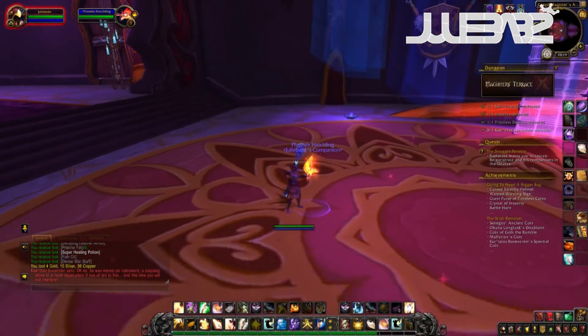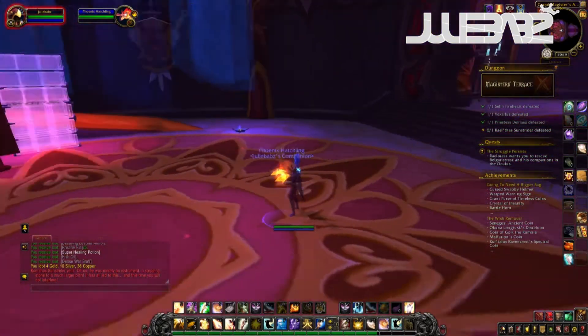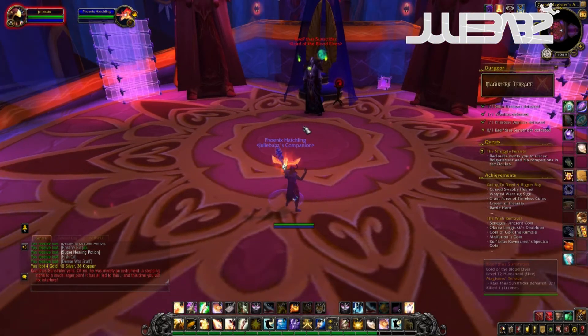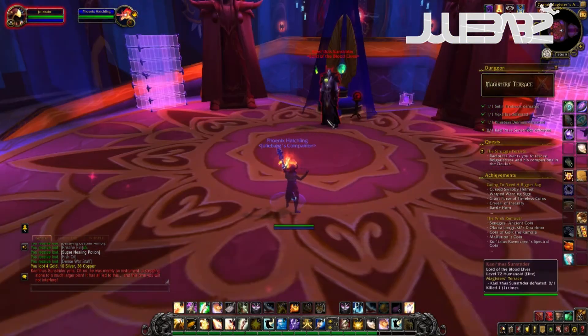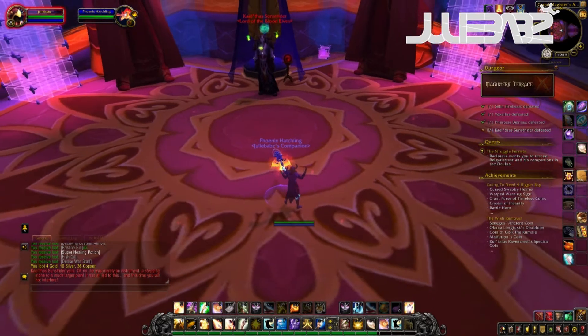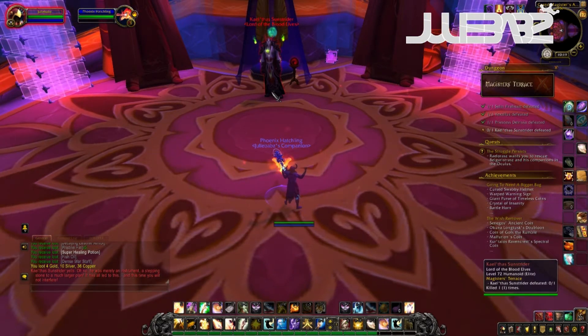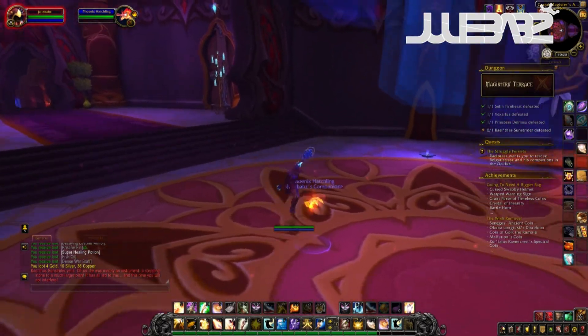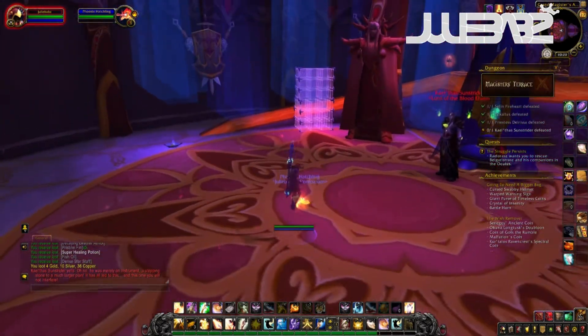So we're now at the last boss. This is the guy who drops this beautiful pet, the Phoenix Hatchling. There are many things that can drop in this instance — there are both toys, pets and mounts. And if you want to know exactly which toys, pets and mounts, you can go watch my videos. That's called Instances Magistus Terras, and it will show you which bosses and which drop rates it has.